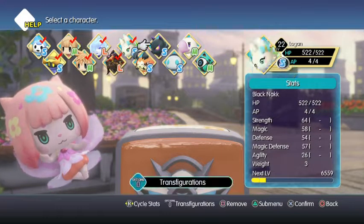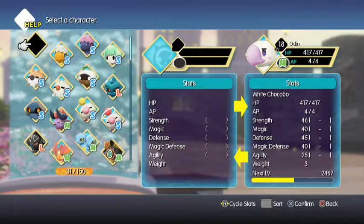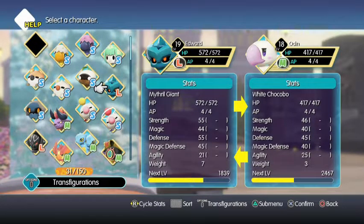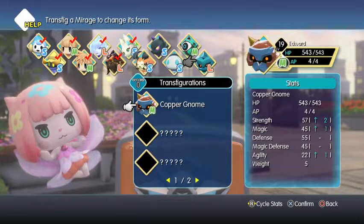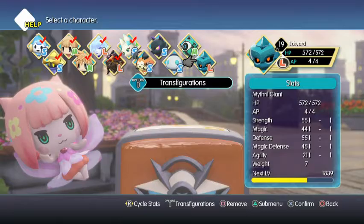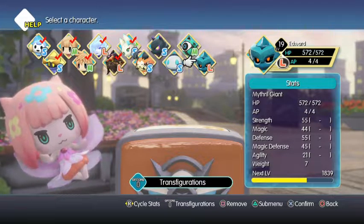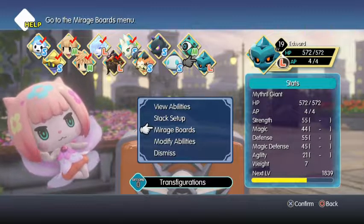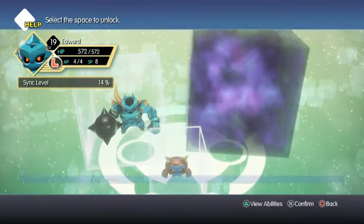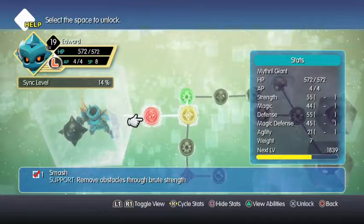To start with, you need something with Flutter and something with Smash. If you can get a Copper Gnome and get it to level 10, you'll be able to transfigurate it into a Mithril Giant. If you go look at his Mirage Board, his first ability is Smash, which removes obstacles through Brute Strength.